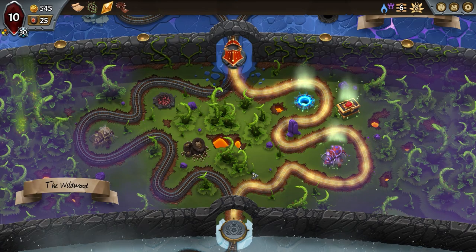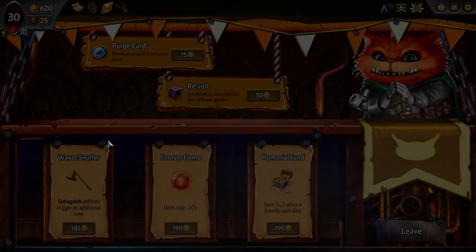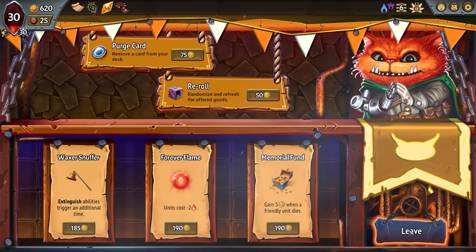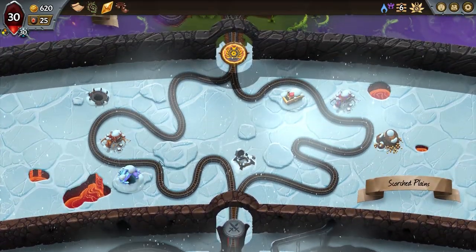This is a very cool run! Look at that — we're going this way. I don't even want to look what's on the other side. There we go — 30 health! Oh my god, 30 health! 620 gold — wow. Wait, where are we on the map? We still got time, we still got quite a bit. It's crazy how long these runs can be.